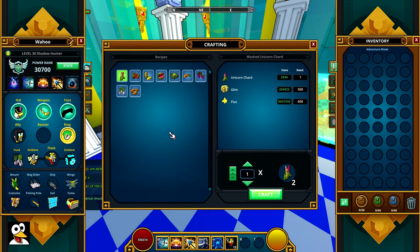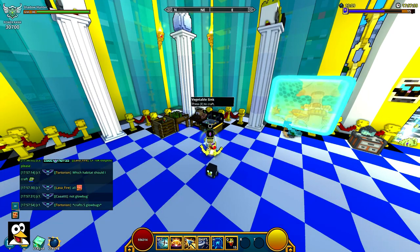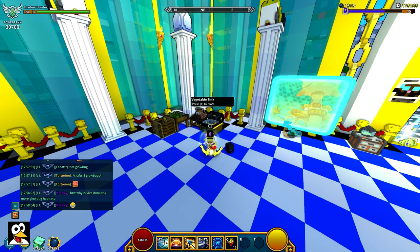Anyway, this was a small guide and walkthrough of the buffs available in the vegetable sink and how to get one. You can use someone else's if you have access to it in a club, but it probably requires 300 gardening to use. If you found this video helpful, make sure you like and subscribe. Thank you so much for watching and I'll see you in the next one, bye!